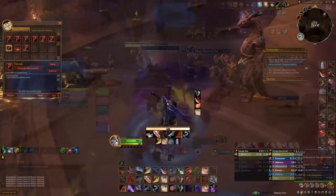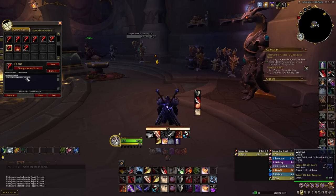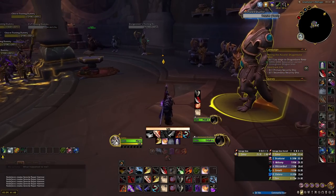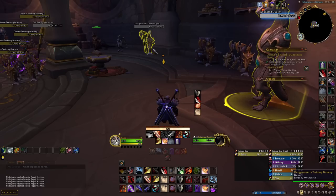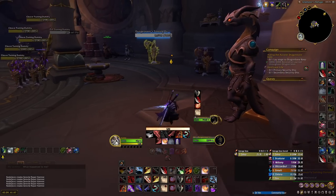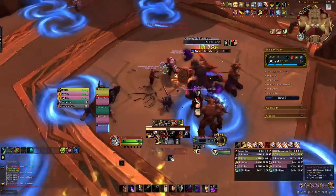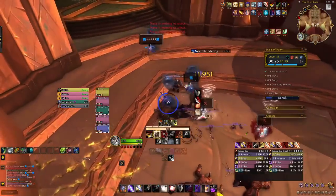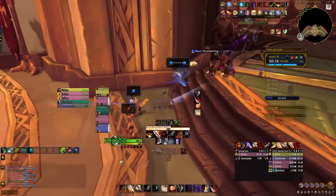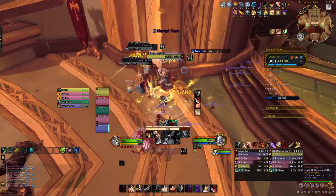Focus macros allow you to cast an ability on your focus target whilst doing damage to another target. I have focus set up as Shift-Tab in game so I can use a keybind to focus a mob in Mythic Plus — I don't have to right-click their portrait and select focus. This will then allow me to cast a kick or kidney shot on them even though I don't have them targeted. I think that this is absolutely essential for Mythic Plus. It means you don't have to worry about changing targets or clicking on frames in the middle of combat to kick them. Being able to just press a single button to kick your focus is going to save you invaluable time and brain power.